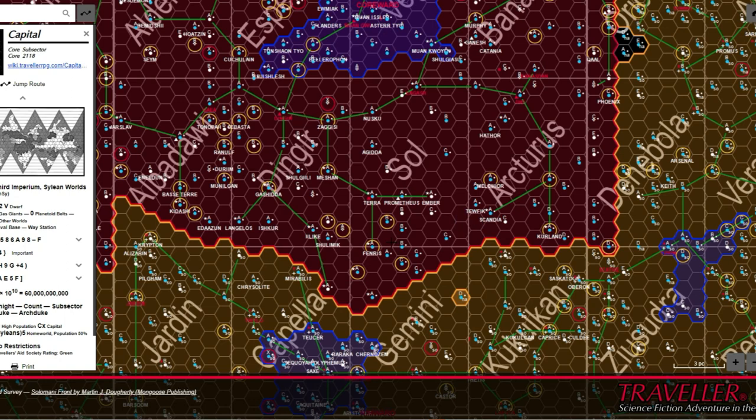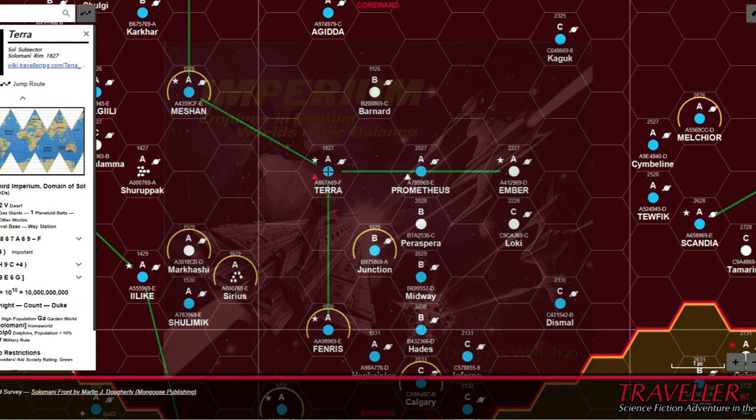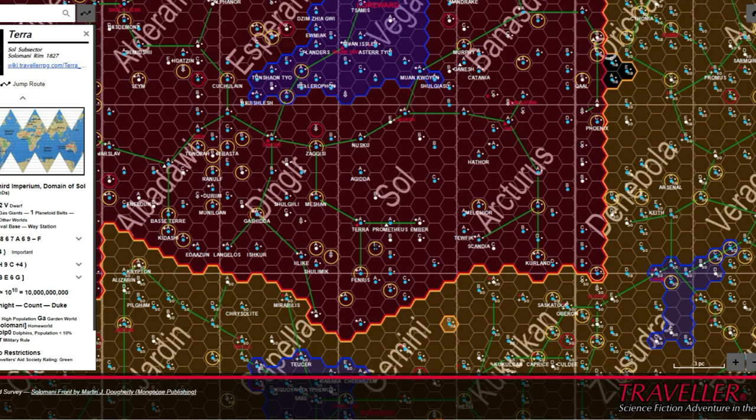Although GDW also released a board game named Imperium in 1977, that and the Traveller RPG were, at least at this point, separate entities. The RPG did not reference the board game, and the board game had no reference to the RPG. That was later to change.